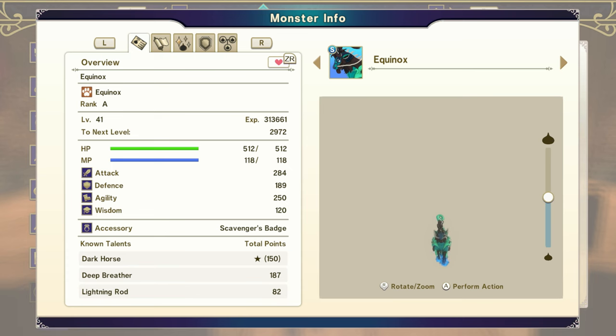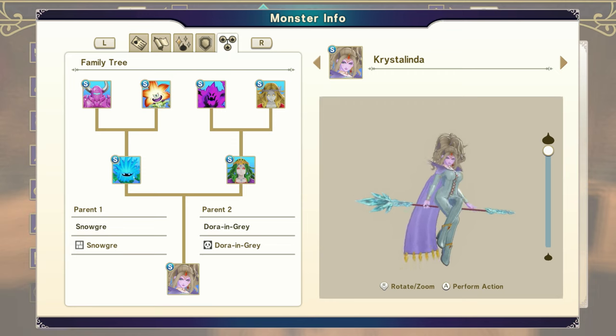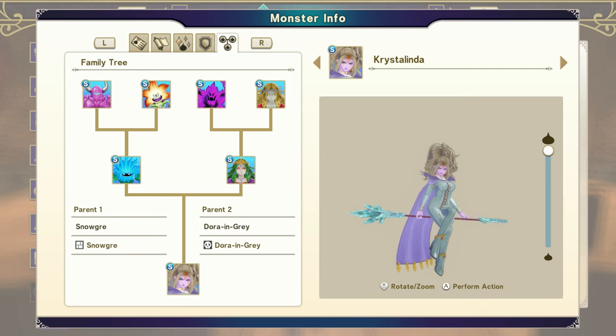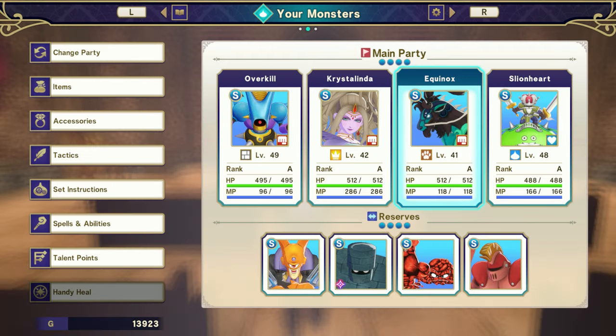That wraps things up. There are a lot of different monsters I'm working on right now, so I'm not sure which one I'll cover next. We have Equinox right now — another pretty interesting caster, also a Fire Horse, but he's probably getting fused into an S-ranked Dragon soon. The big three monsters I wanted to cover were Overkill Machine, Crystal Linda, and Sly and Heart. I think those three can pretty much carry you for 95% of the game once you have them, so having those three in your party, you're set. Thanks for watching, catch you all next time.